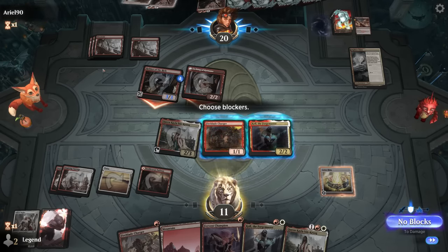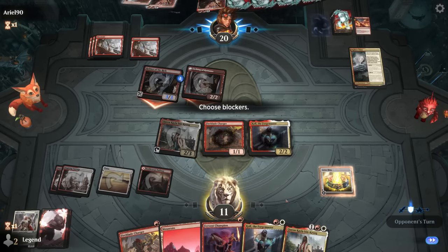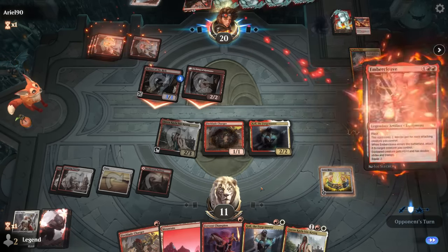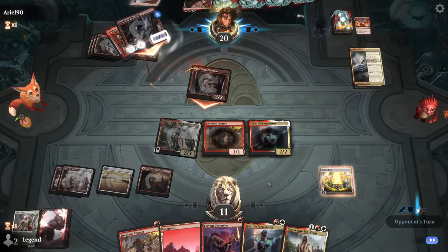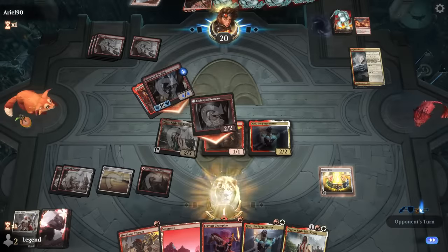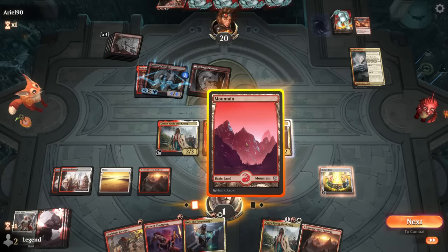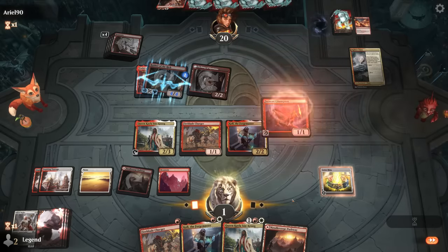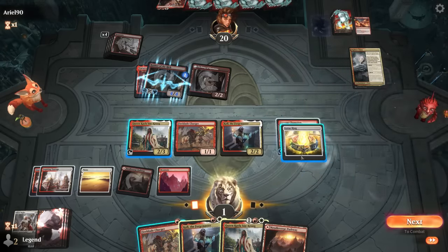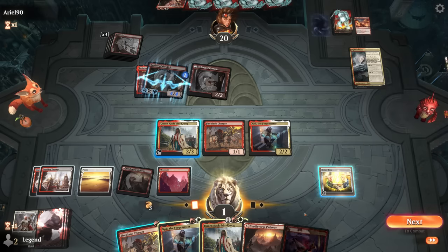Next turn we should just win. The most straightforward plan is making infinite mana with Fervent Champion, then using that infinite mana to equip Charger repeatedly — when the Charger dies it deals damage on the way out, winning us the game. Otherwise we'd activate Queen Keila to find some other win condition. Charger has 4 power when equipped with the ring, so we need to go through that loop 5 times.